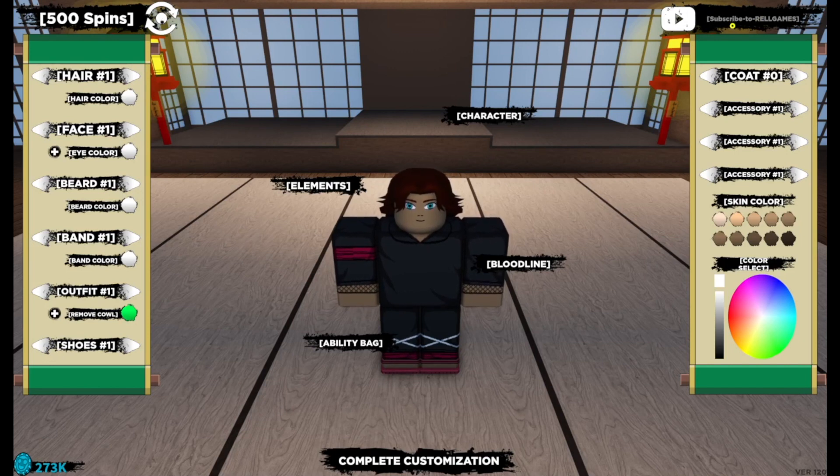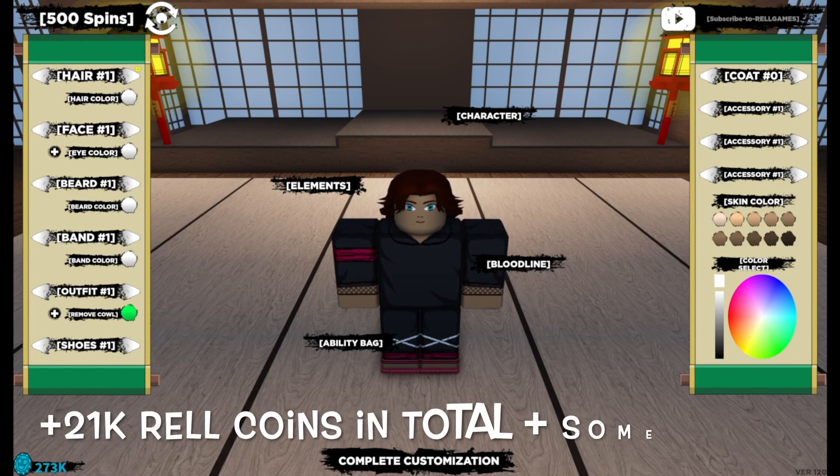The next code is NiceTwiceXpd — that is lowercase for 'Nice', then a capital T for the start of 'Twice', then capital E and X, then lowercase 'pd', with no spaces in between and an exclamation mark at the end. That code has been accepted and must have given us some spins as our rel coins didn't go up.